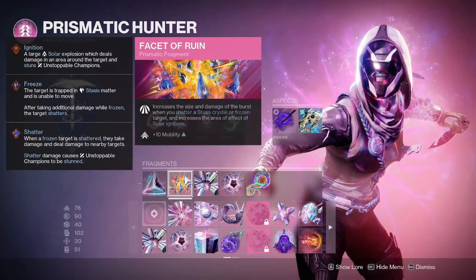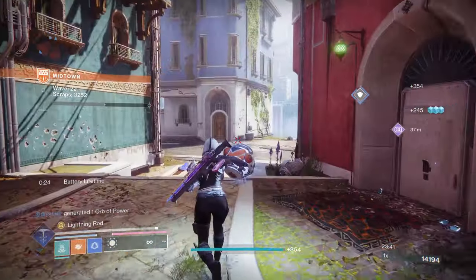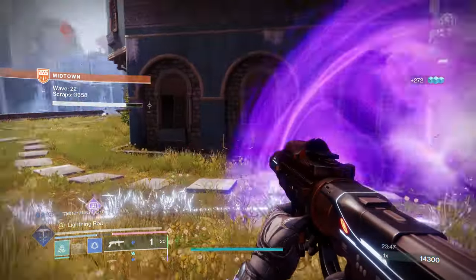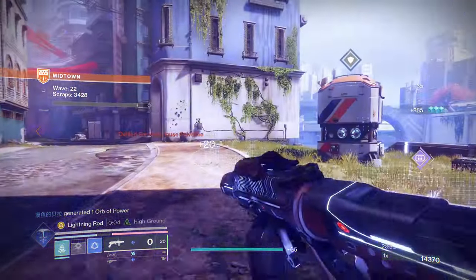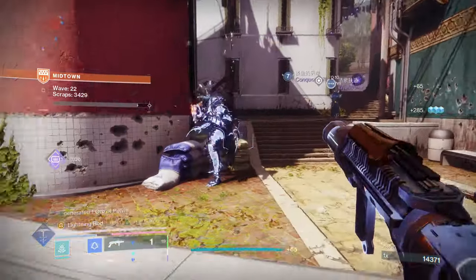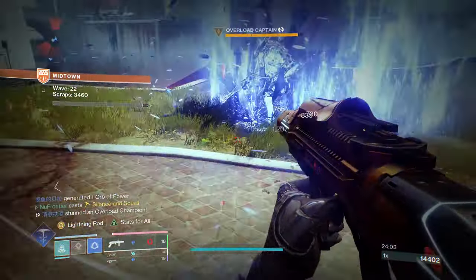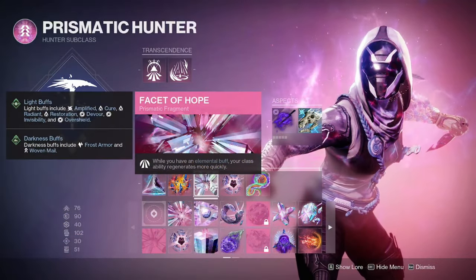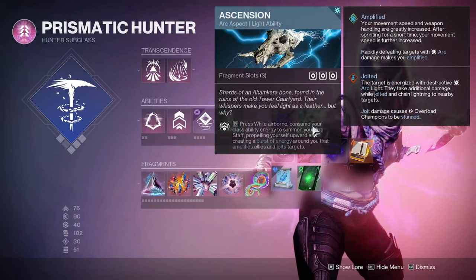Facet of Ruin increases the size and damage of the burst when you shatter a stasis crystal or frozen target, and increases the area of effect of solar ignitions. This is mainly used for my super and for shattering or freezing targets with my weapons — most notably stasis weapons. Giving you that additional size and AoE burst really helps to deal with ads more effectively. Facet of Hope states that while you have an elemental buff, your class ability regens more quickly, basically allowing me to spam my Ascension to amplify myself and jolt targets.